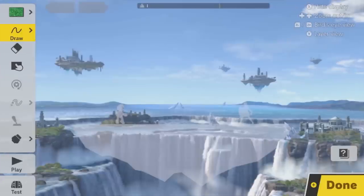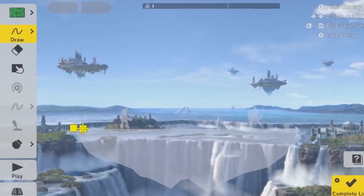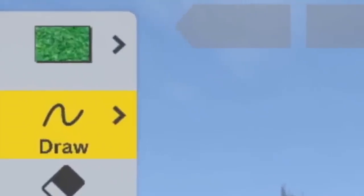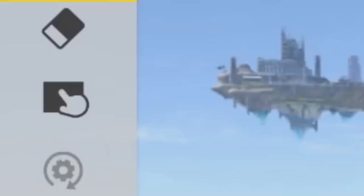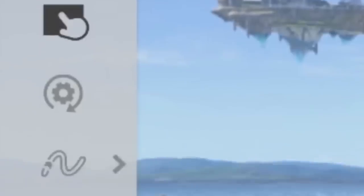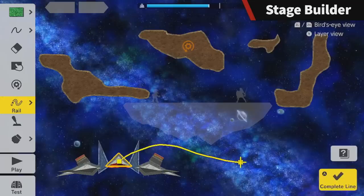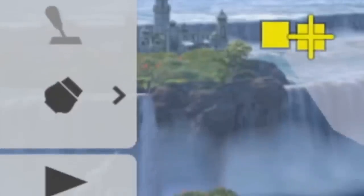Right off the bat, we got to see the menu for the new Stage Builder, and it is so much more expansive than the one in Wii U. There are a lot of icons you might not recognize since they're basically brand new. Looking at the left side, it appears we can choose textures or colors, draw, erase, maybe select elements to move, a gear icon to rotate elements, a rail icon to move elements how you want, and what looks like a chisel to fine tune elements along with some items.